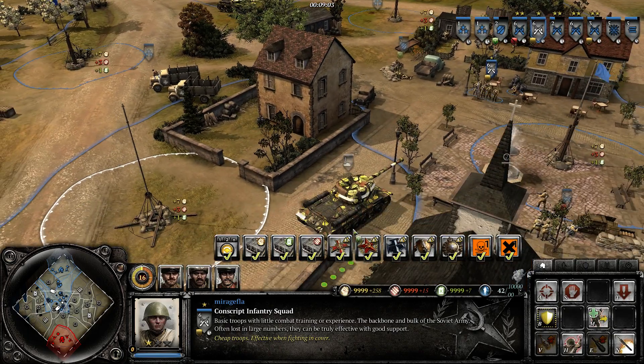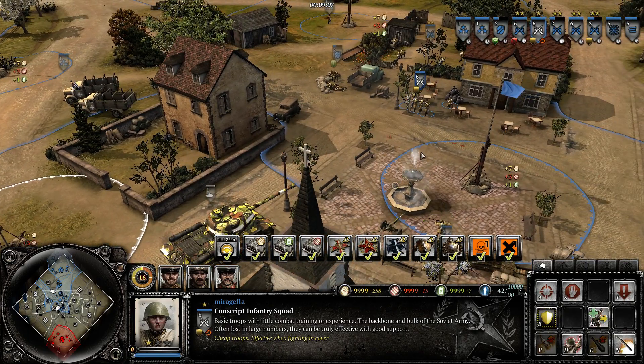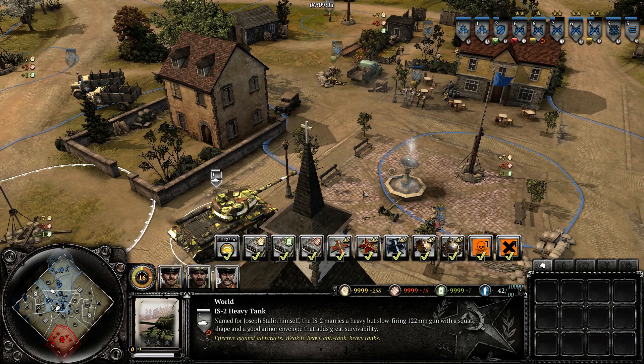I'll show you right here. First, we'll fire on this IS-2 to show you the buffed conscripts I made in the editor regarding their vet one. Notice how they're hitting the IS-2 with their base rifles.